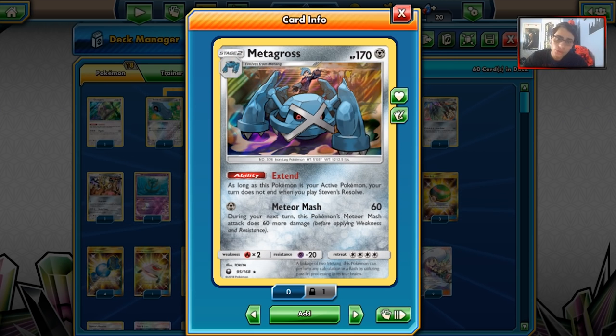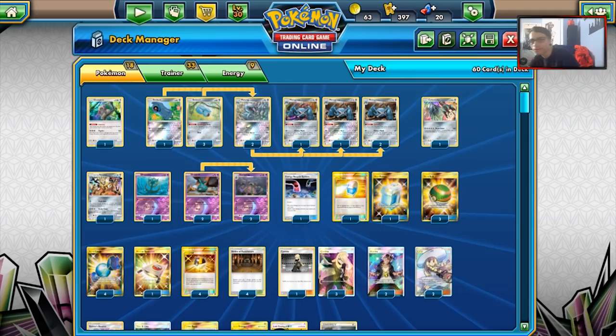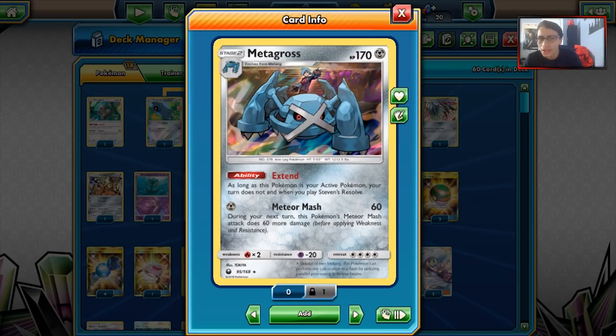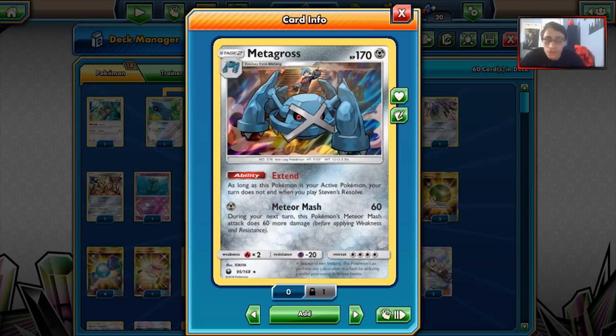This build is a little different - we are just going to be pulverizing opponents with non-GX attackers, and one of them obviously is Metagross. Now, Metagross sadly doesn't have the best attack in the world, but it's not terrible. One energy for 60, and during your next turn this Pokémon's Meteor Mash does 60 more damage. So 60 is fine, and with Choice Band you can do 90, with Shrine of Punishment you can do 100, and then Meteor Mash can do 120 next turn - which is actually good numbers.